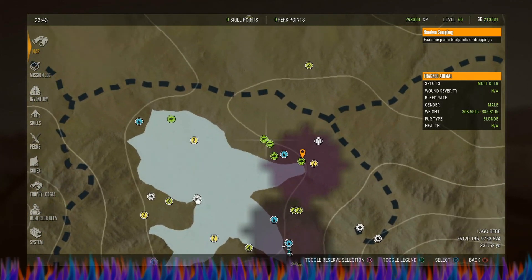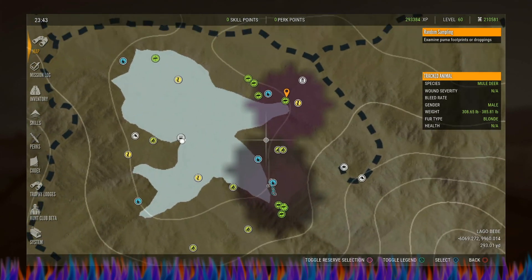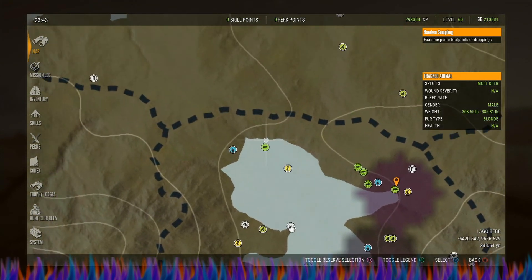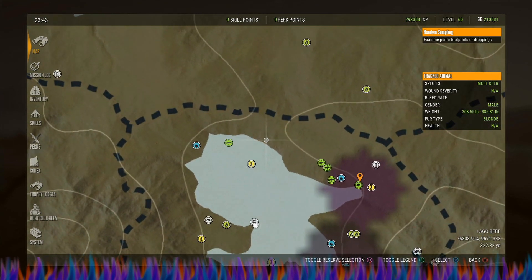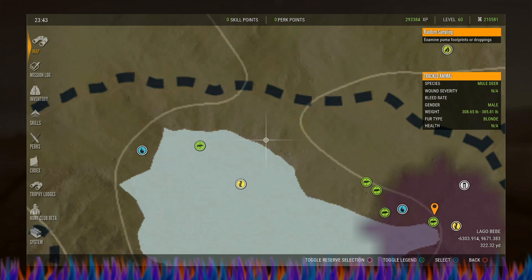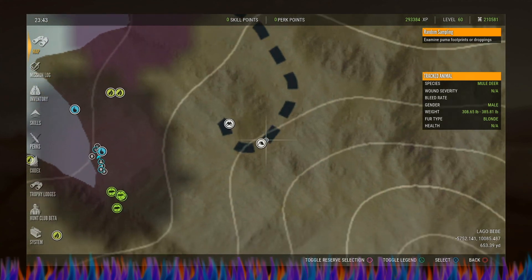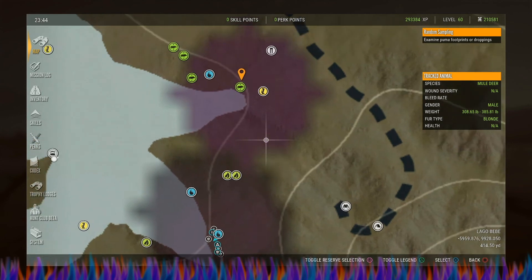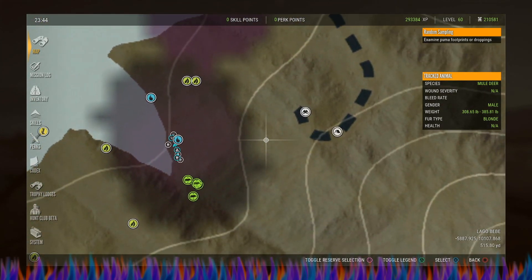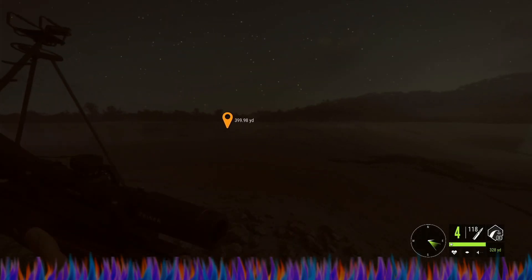The axis deer eat right here at night after they drink right here. So I kind of want to put another tripod right over in this area so that I can see over here as well. I think this is going to be an ongoing thing until I get this axis deer. We're going to try to put another tripod up here — I bought two extra tripods to put up. So let's go get this guy.